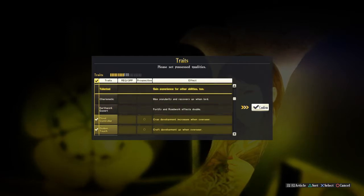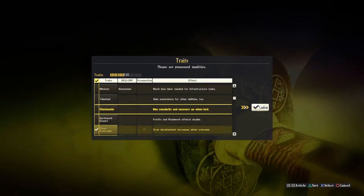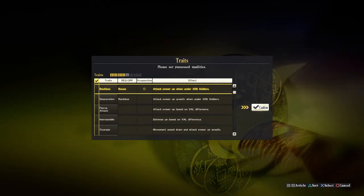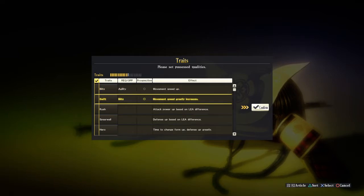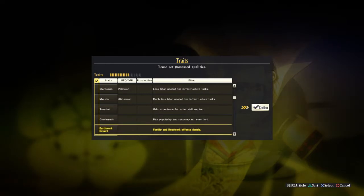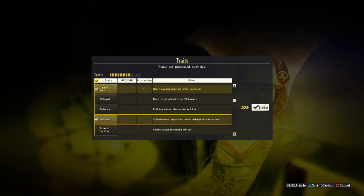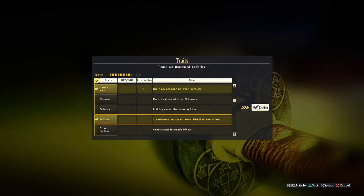If we want to make this officer our daimyo, it's super important to have the Swindler Mentality trait — or at least Charismatic. Shingen's default traits include Tactician, Schemer, Swindler, Reckless, Swift, and Blitz. Swindler is particularly important: as a castle lord, officer loyalty goes up every month. Since we're making him a strong character, he can be a castle lord even if not the daimyo.